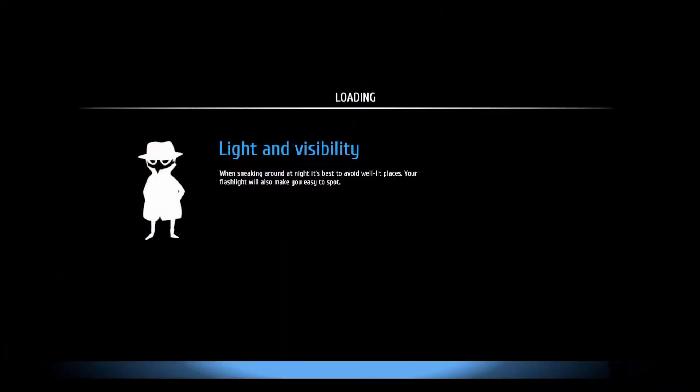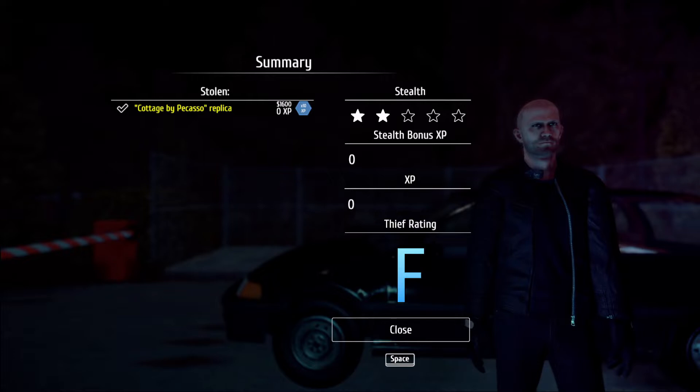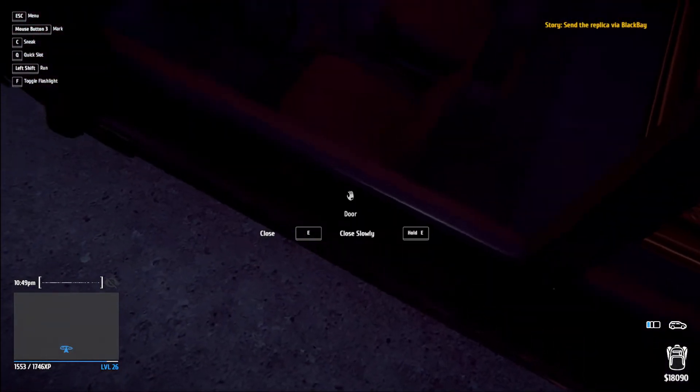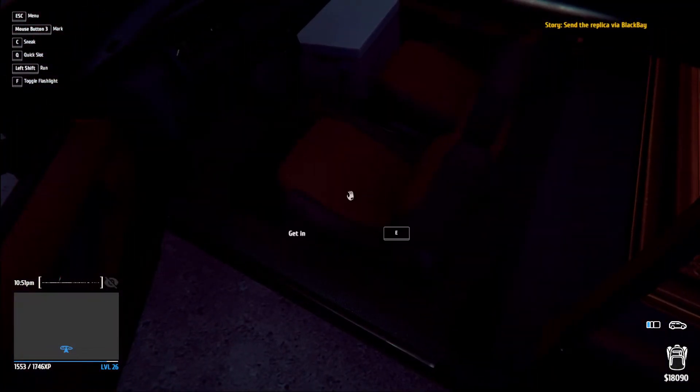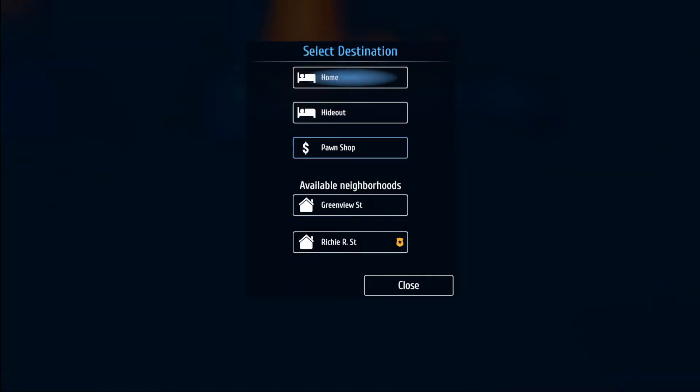Let's go to the junkyard — actually I meant to click hideout. Cottage by Picasso replica, send it via Black Bay. Got it, let's go to the hideout.